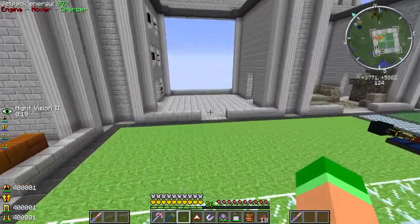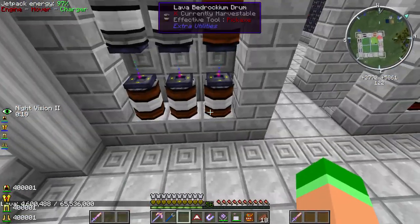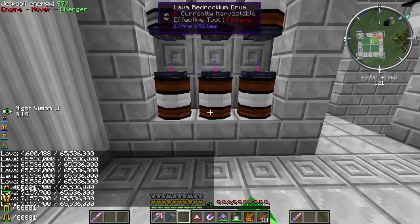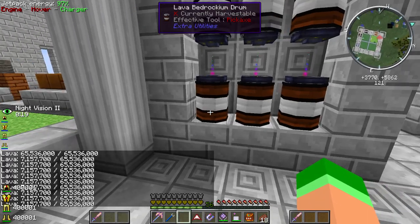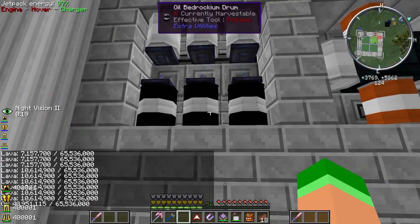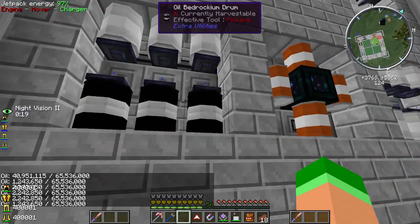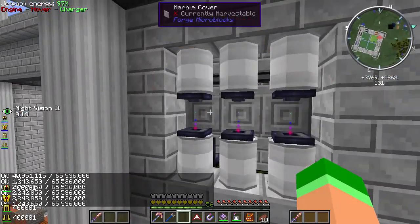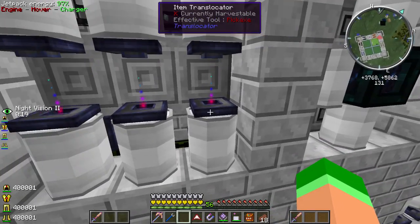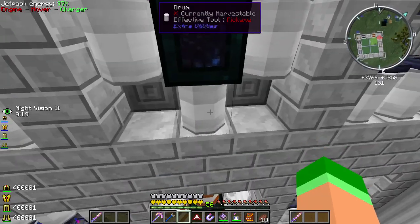We set back up all the barrels getting all the liquids from the quarry, which is really cool. Look at all this lava - full, seven million, ten million, it's craziness. All bedrockium - very cool. I've got the oil going in down here, not nearly as much oil as the other stuff, but still cool. Up here is for water, and I'm using all these liquid translocators. This tesseract is coming from the nether quarry going into those buckets, and this one's coming from our normal quarry.